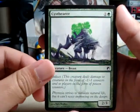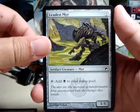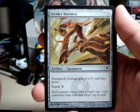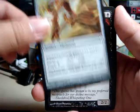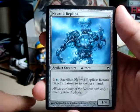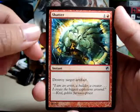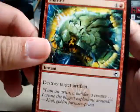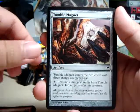And the rest of the commons for the day: we've got a Leaden Mire, a Moriok Reaver, Strider Harness, Contagious Nym, a New Rock Replica, Shatter — this is a reprinted card actually, it's been around from older sets — and Tumble Magnet.